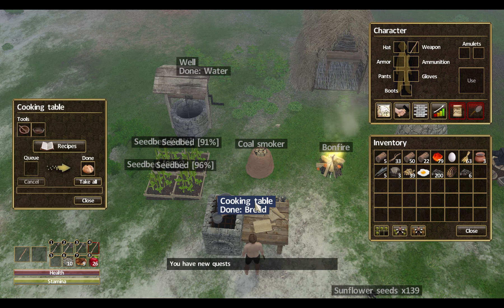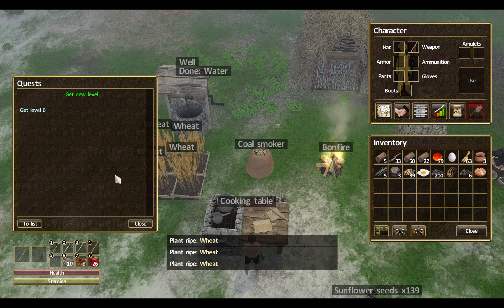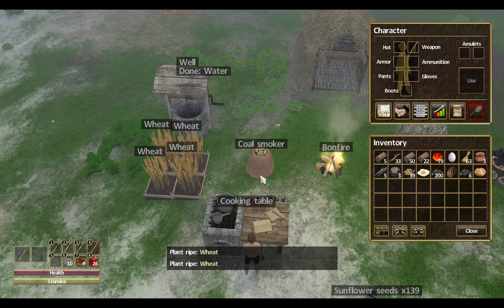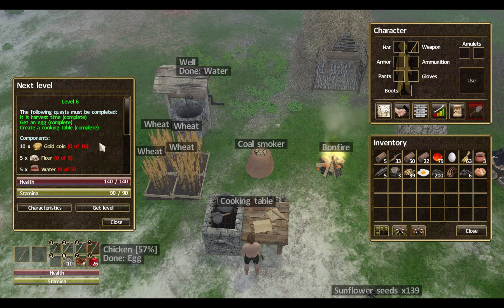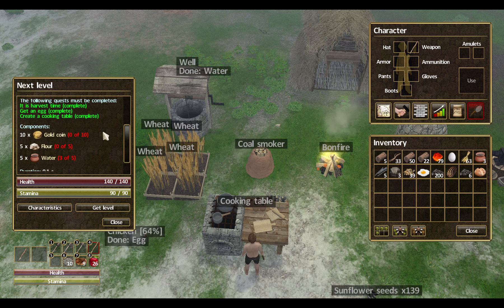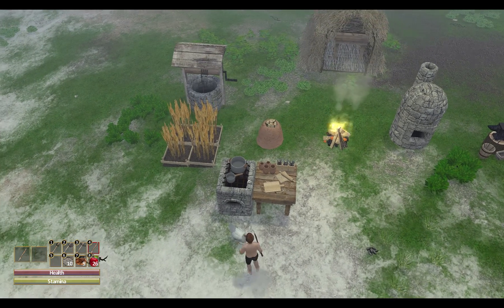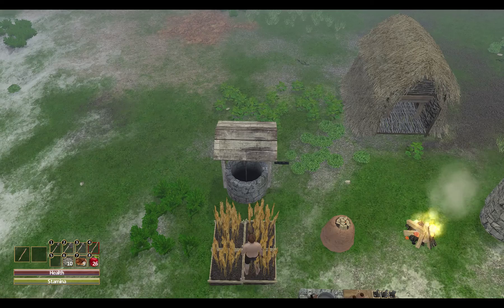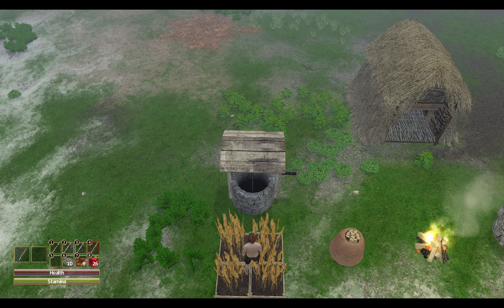We can create our piece of bread. That completed the quest and created a new quest now that we have the bread created. Next is to raise a new level — very nice. We will need 10 gold coins, 5 flour, 5 water — okay, that's not so bad. Gold coins, we have six, so I will need to go out and kill four gold coins worth of goblins. That's easy and that shall proceed.